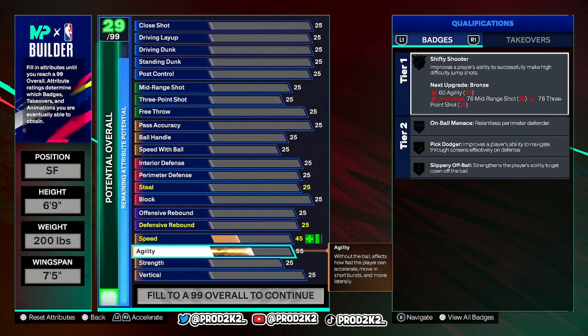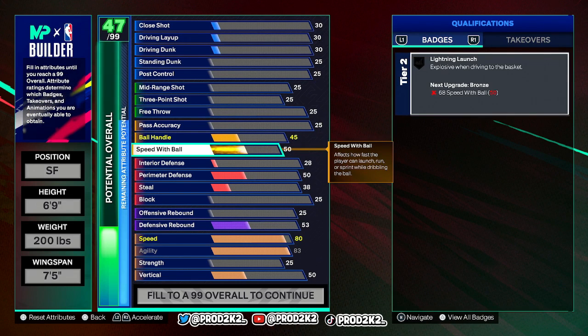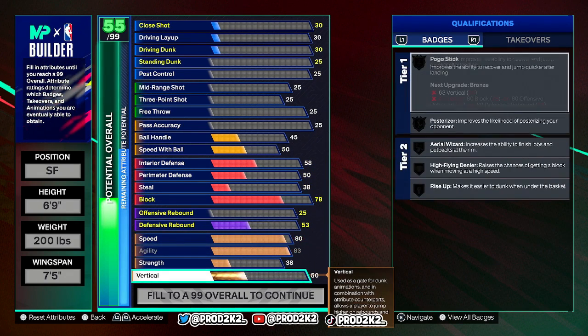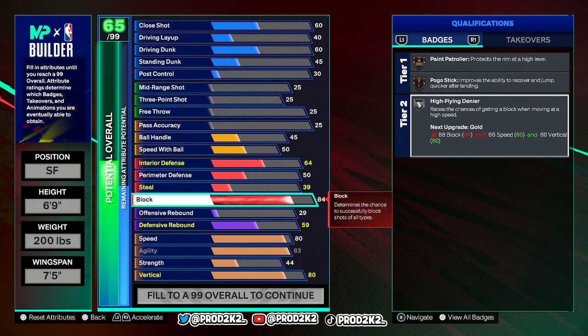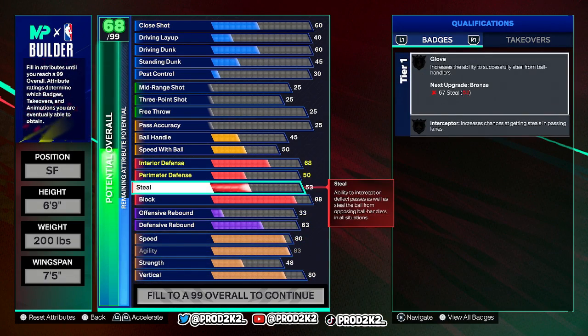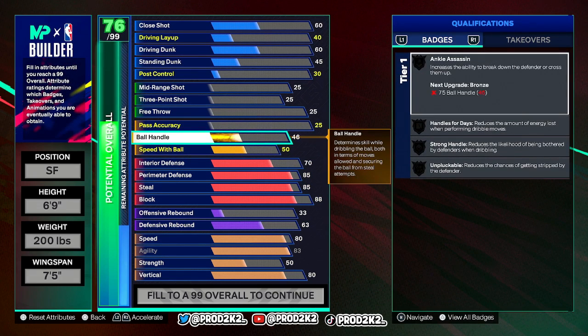First thing you want to touch is agility because we want to be good on defense — 83 agility and 80 speed, that's fine. Now we go to our defense block. We want good blocks on this build, so at least silver or gold. Let me put this up to see where to stop — 88 block gets you High Flyer Denier on gold. Then our steal we're gonna put up to 85 so you can get Gold Interceptor. Don't put it crazy high, you're just gonna waste attribute points. Perimeter defense we'll go 85 as well — you can still get Challenger on silver.